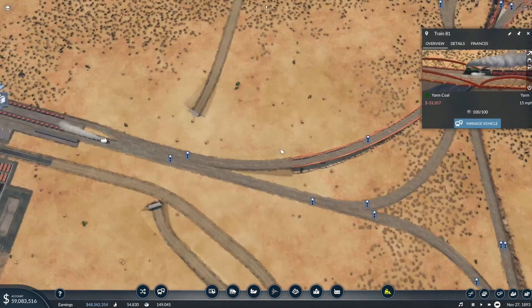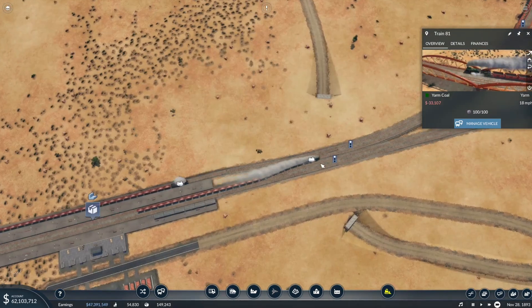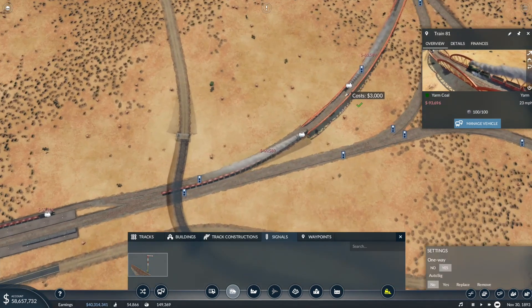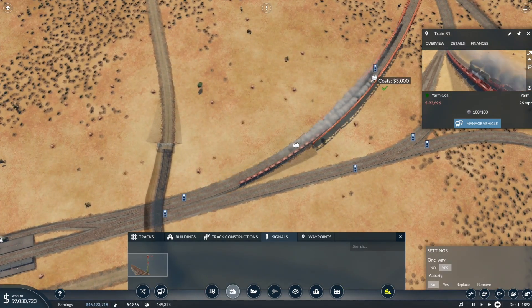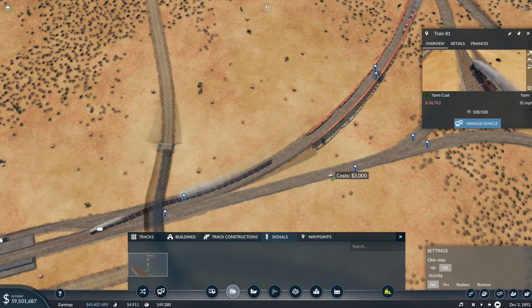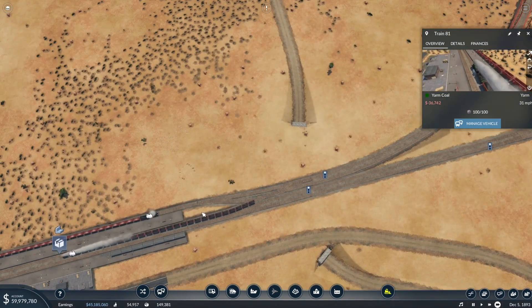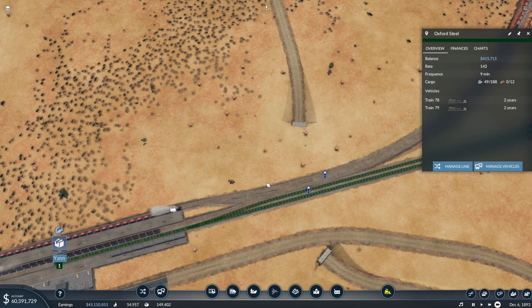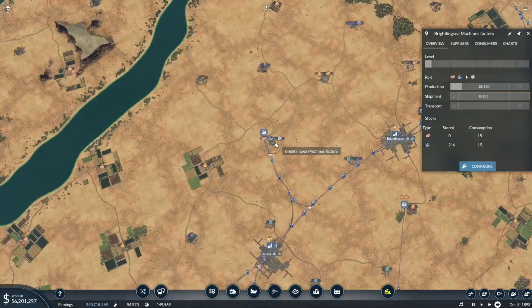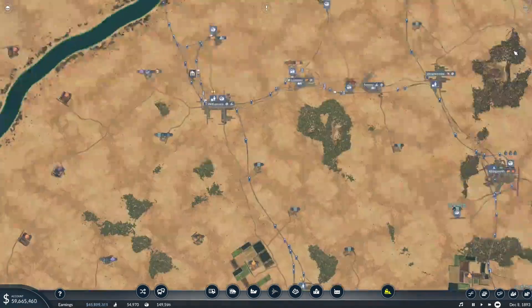We can send it through here while it's waiting. The steel goes out of platform one, so that works on that front. Now we have machines being made here with no shipment.